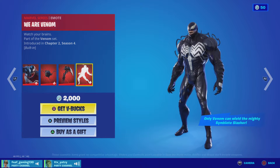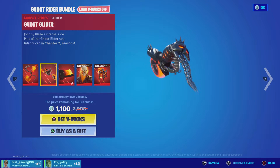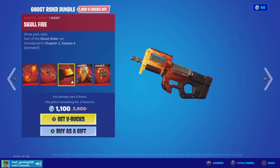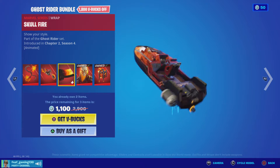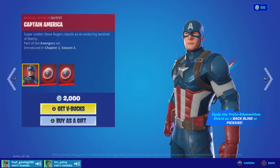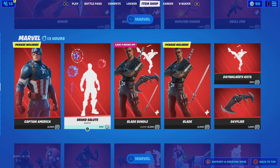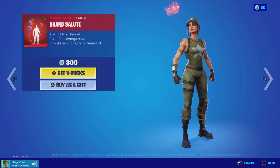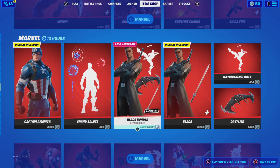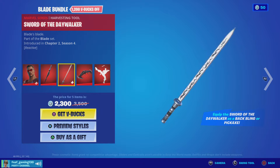Oh, we got the Ghost Rider bundle — so far chains, let's glide as well. This is pretty sick. I've seen most of the Marvel stuff because of Season Four. And then we got the Ghost Rider skin and his back bling. And we got Captain America and his back bling and pickaxe. You have to look at the Day Walker's Katana — look at the Grand Salute. Then we got the Blade bundle, the Sword of the Day Walker, and the Sword of the Day Walker pickaxe — oh, that is cool.